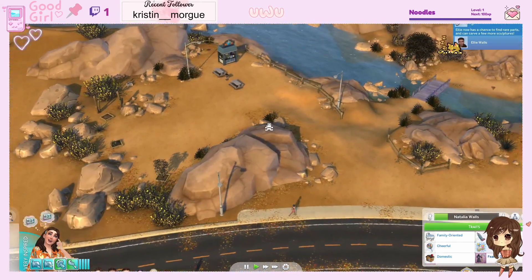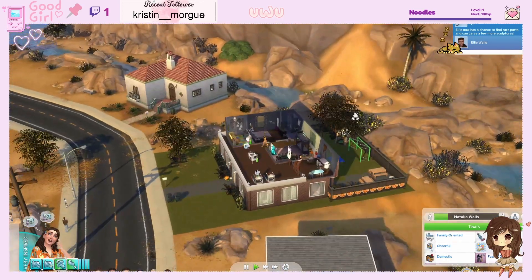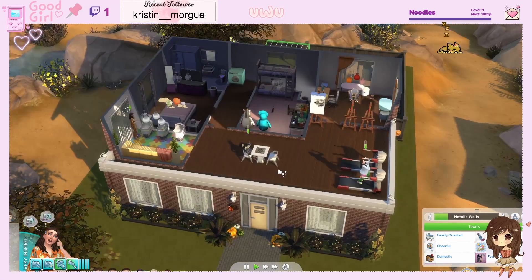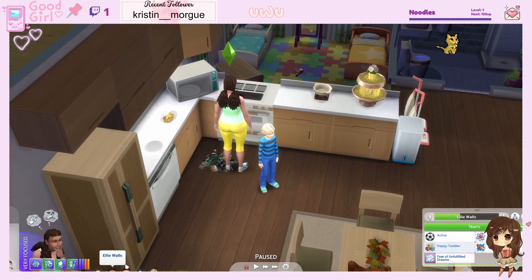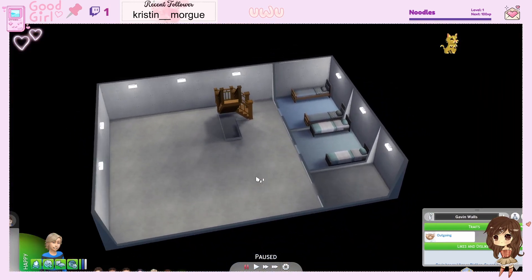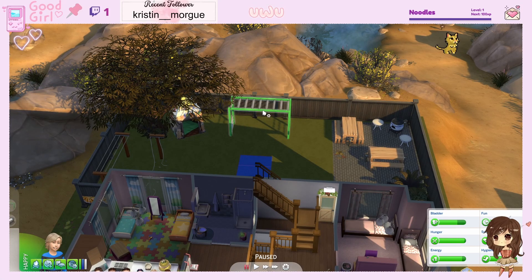I don't see anyone at the moment. I just never noticed there is a coffee thing here. So Gavin aged up — just give him some random traits. I can't wait for this family to be so rich so I can make them a decent house.